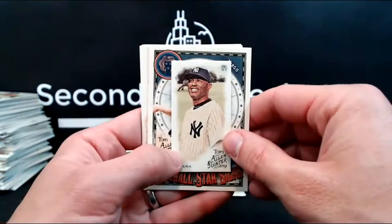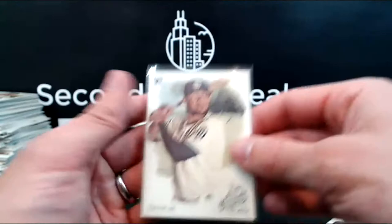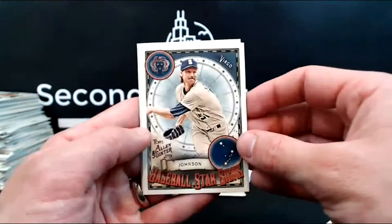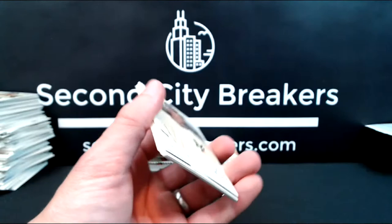Mariano Rivera. Randy Hoskins. And here we go — wow, that is a heck of a pack. Get a Tatis Jr. and a Vlad in the same pack! Second Tatis because we have the mini as well. So Randy Johnson and Rhys Hoskins rounded out. No Pete Alonzo so far — I think he's out of the big four, he's the rookie we're missing. Pulled a lot of him earlier this week.